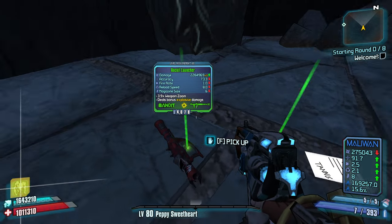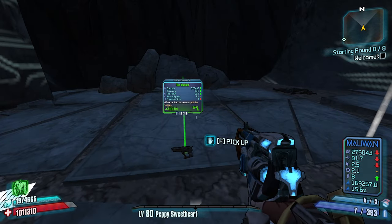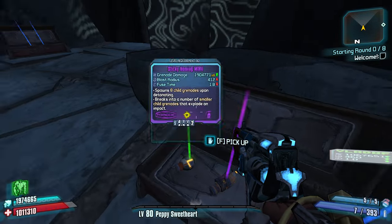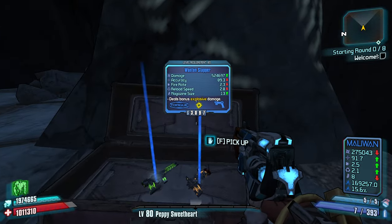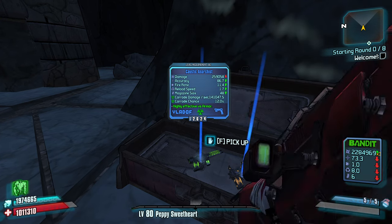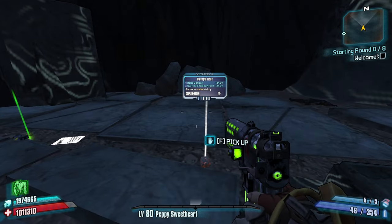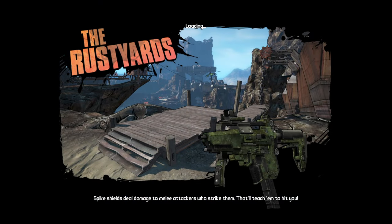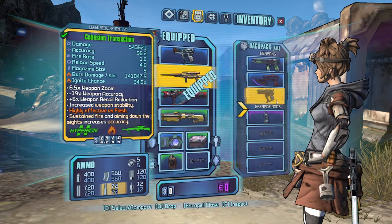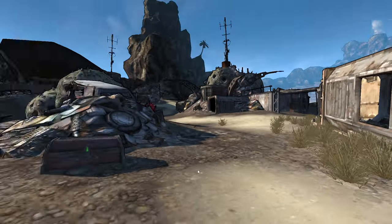A homing Fireburst Grenade could help us a lot with Skags - hate Skags. A rubberized corrosive cloud could help us with robots. There's no Tesla here so I can't run that. An Anarchist actually sounds really, really nice. I have a Fire Burst for fire and an Anarchist for Corrosive, so feeling good. I'm going to want fire here. Let's run the Fire Sniper and make sure I have my homing Fire Burst active.